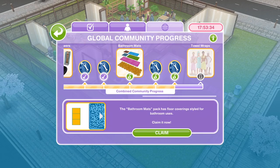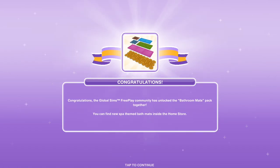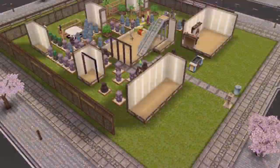The next thing we've won in the community progress is the Bathroom Mats Pack, which has floor coverings styled for bathroom use. Claiming it now — we've unlocked the Bathroom Mats Pack. You can find the new spa-themed bath mats inside the home store.